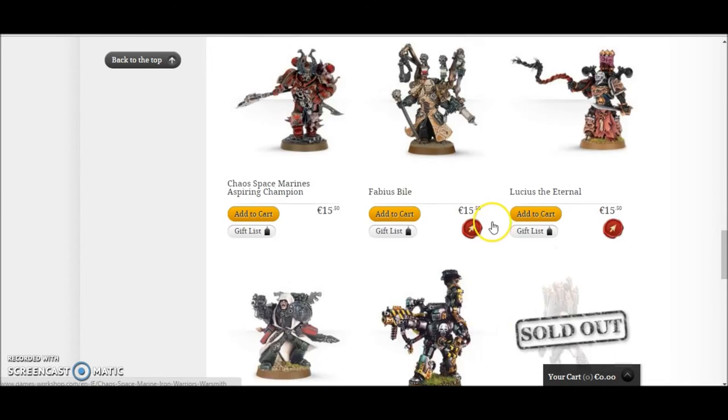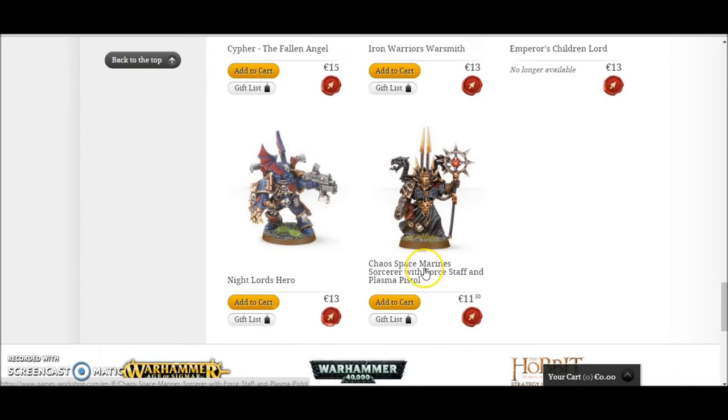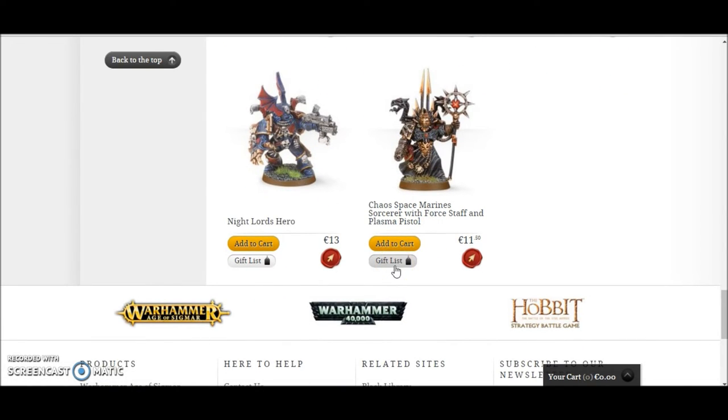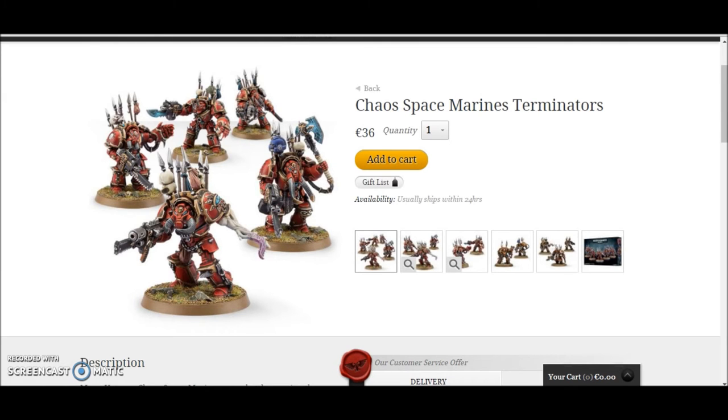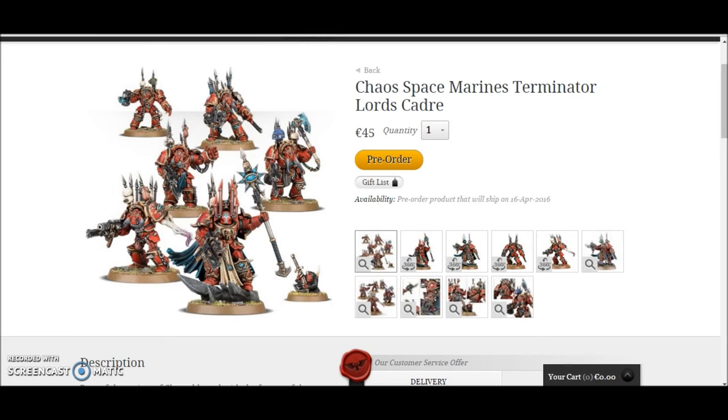There's an older Chaos Sorcerer model that looks really old — I wouldn't be too fond of it. But there's another one with a nice Force Staff and a Plasma Pistol, very Chaos-y and sorcery looking, coming in at €11.50. Then the Chaos Space Marines Terminators are coming in at €36. Adding the €36 with the Sorcerer at €11.50 adds up to €47.50, so you're saving €2.50.